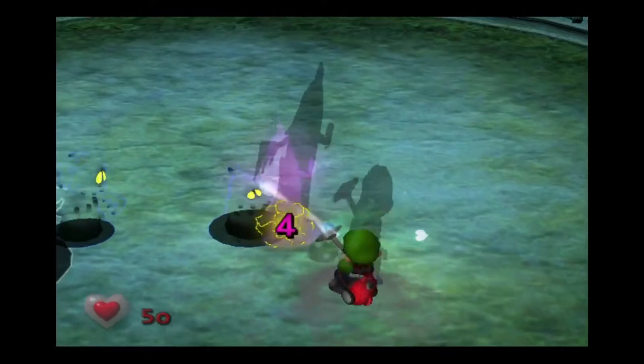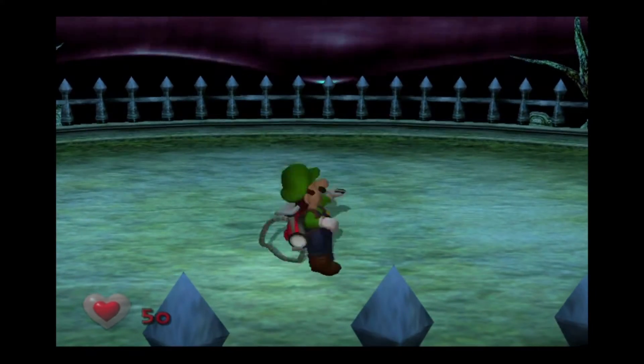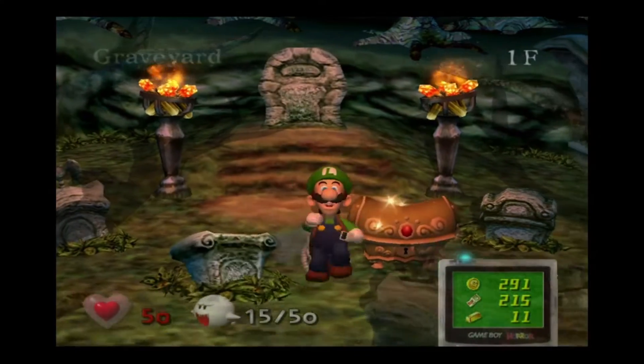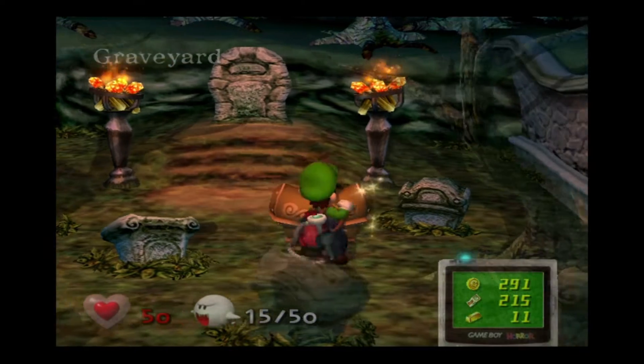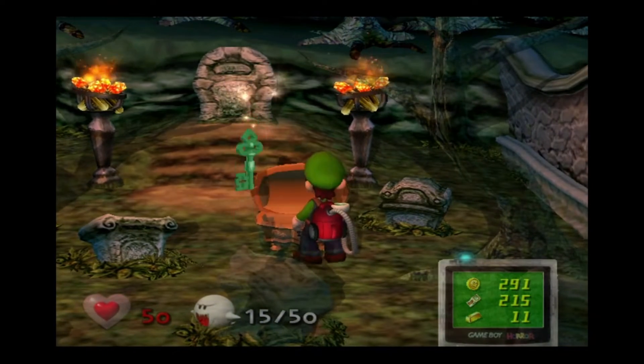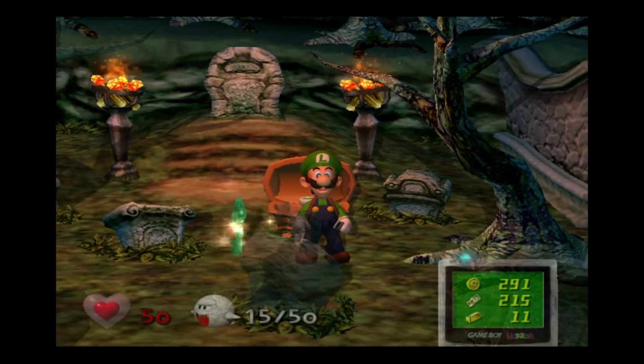Looks like it's the end for our friend Bogmire. I love this boss fight so much. And it's a gold chest — the gold chests always have area keys. And it's the club key, or the clover key, whatever you want to call it. It leads to the courtyard.